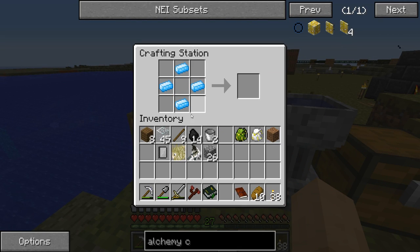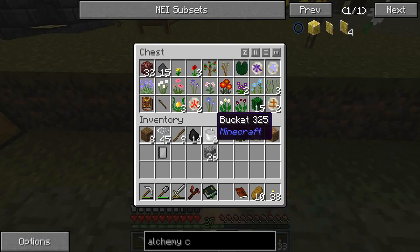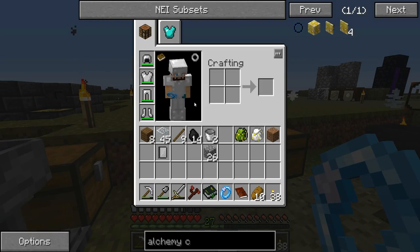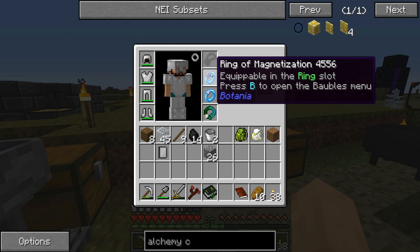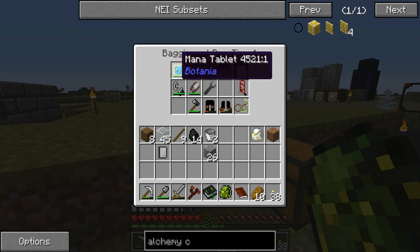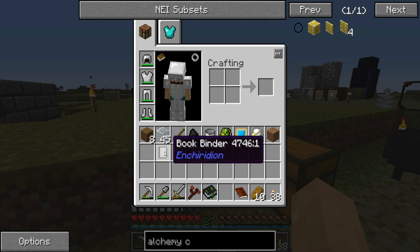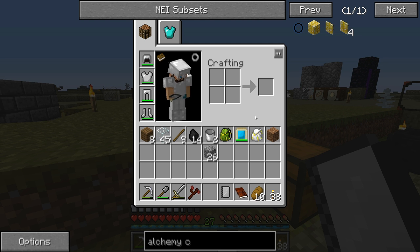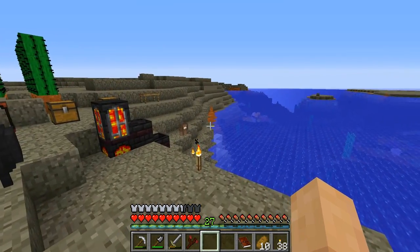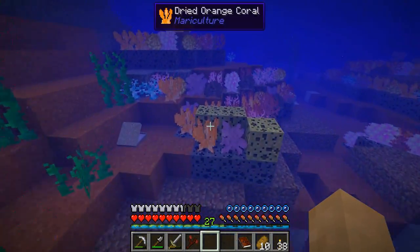The last piece is the Rune of the Water — got it. Ring of Chordata is done! I'm not sure exactly what 'chordata' means but it's fine. We also have a mana tablet which is going to be mighty useful. Putting away the Lexica Botania and bookbinder. Now we can swim underwater using mana for breath.